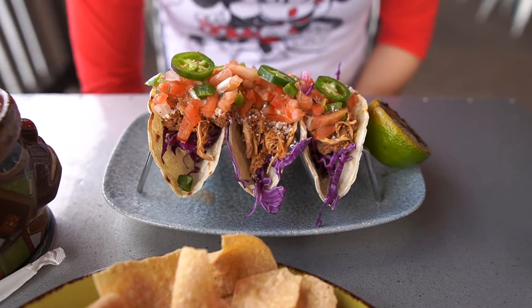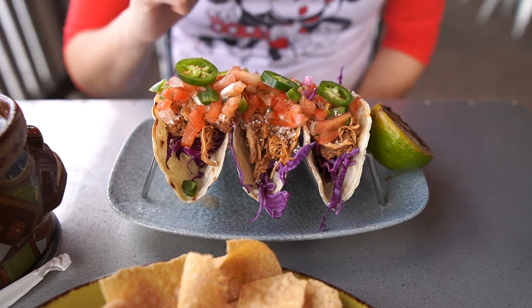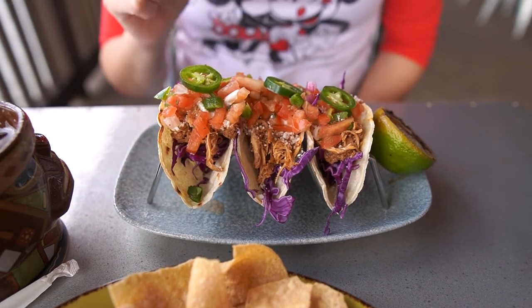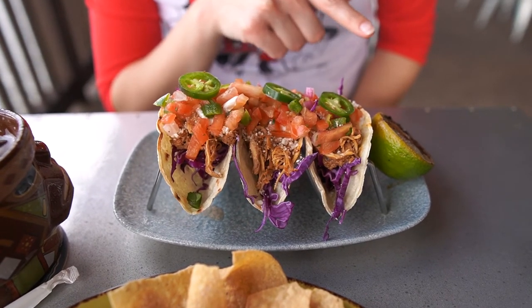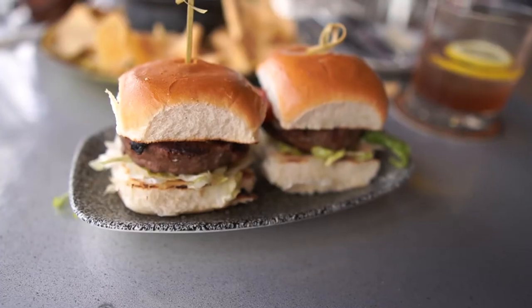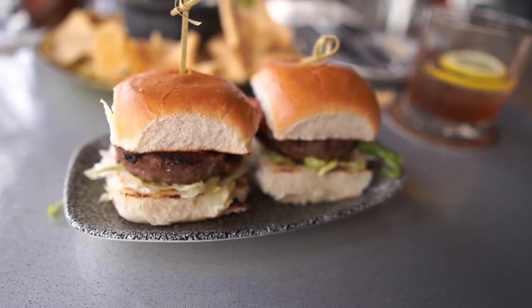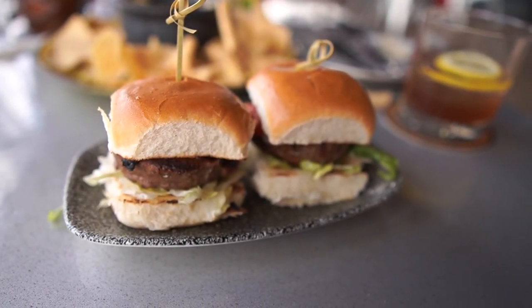I got the El Pastor Chicken Tacos — it looks like it has some slaw, of course the chicken, some cheese, salsa on top, and then some jalapeños. I like that the slaw is kind of grilled. And then of course we had to get some queso, because queso is our love language. And I got the Snake Bite Sliders, which of course, if you're familiar with Indiana Jones, is appropriate given his less than affinity for snakes.